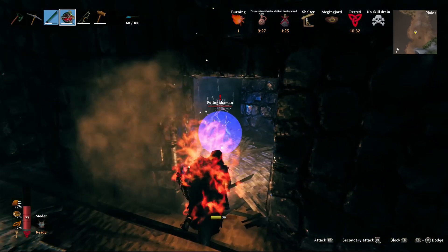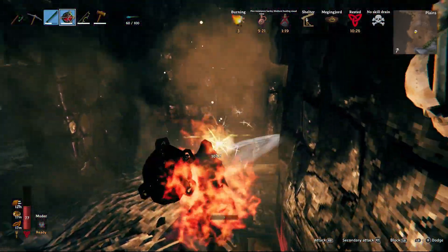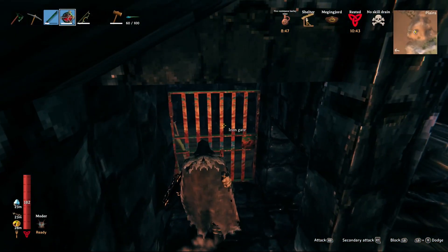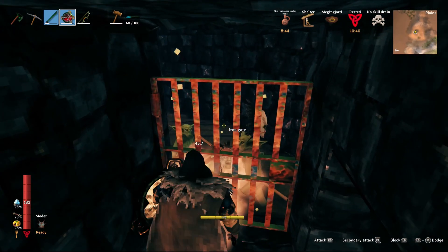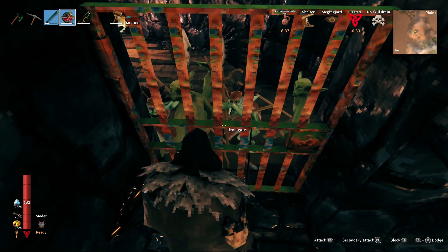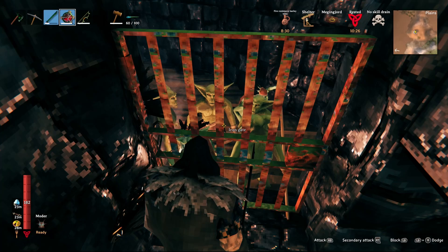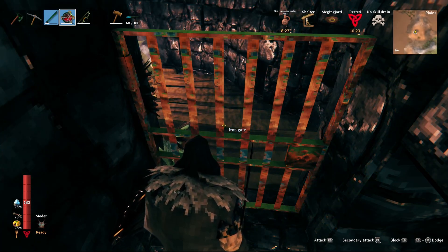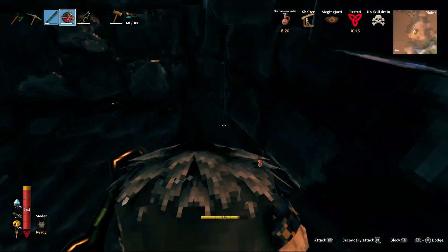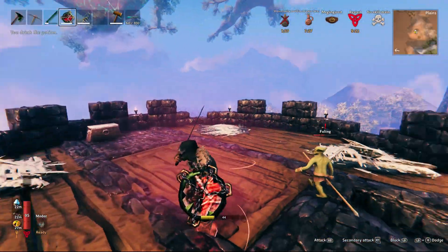Fulings like to run around you, juke, and move — annoying when trying to block two at once. They're all at least one star. Kiting to the top gives you more space, but if you can't, just work your way up the stairs — sometimes enemies get caught on the stairs and you can heal up. Bring plenty of heals and fire resistance since the wizards shoot fire. Don't go at night. It's like fighting a Fuling village but in enclosed space.